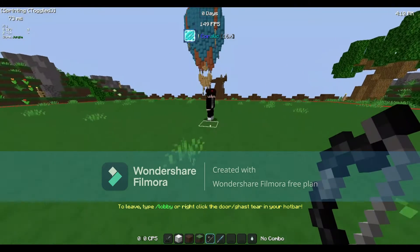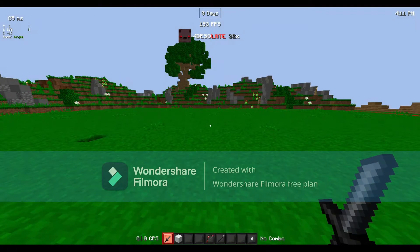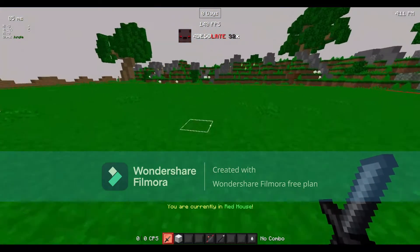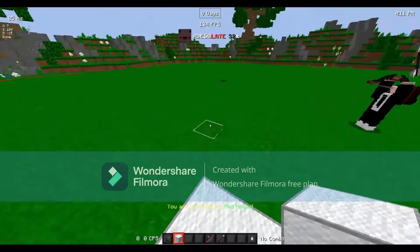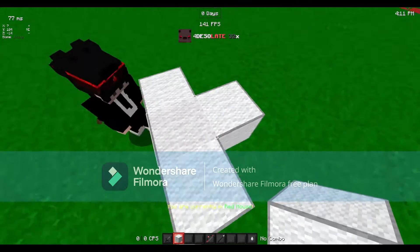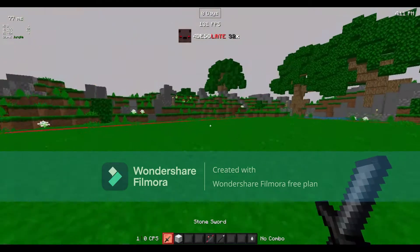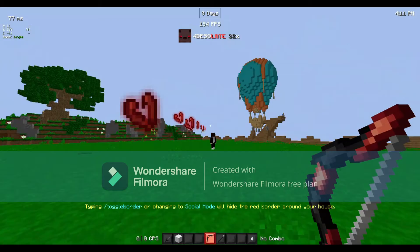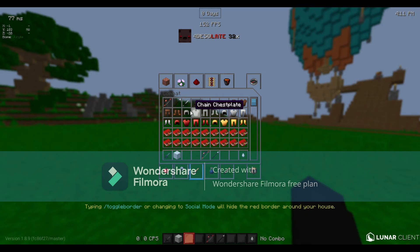This next pack is called the Four Desolate 32x pack. This pack is amazing — the wool actually connects, meaning there's no line in the middle. I like this wool, it's pretty sweet. The swords — they did a great job. I like what they did with the bow trails and the arrow. I think they did a flawless job here.